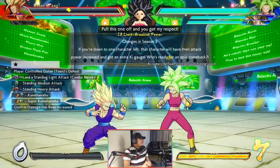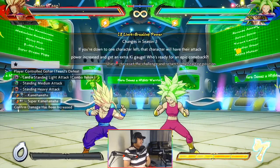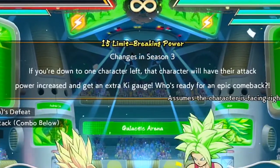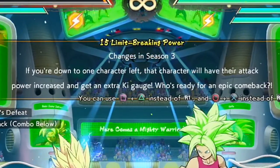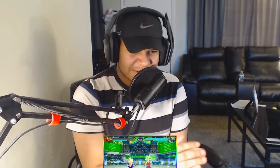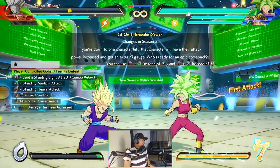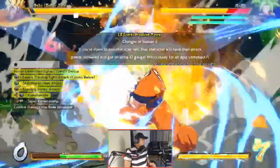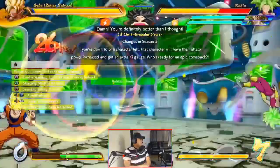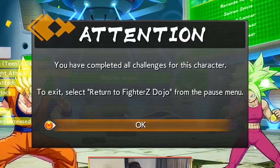Number 15: limit breaking power. The infamous limit break — we already know how busted this mechanic is. If you're down to one character left, that character will have their attack power increased and get extra ki gauge. Who's ready for an epic comeback? Limit break Yamcha, solo TOD. I don't even notice a difference really, at least not with that move.